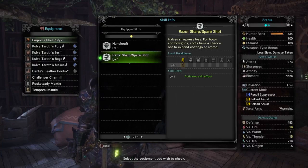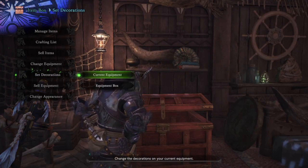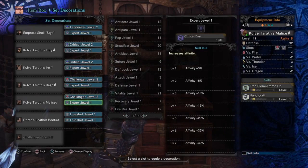Let's go ahead and take a look at the jewels we socketed to achieve these skills. We have a tenderizer and expert jewel in the bowgun, a critical and expert jewel in the helm, a critical and expert jewel in the chest, a challenger and expert jewel in the gloves, a challenger and expert jewel in the waist, and two expert jewels in the boots.